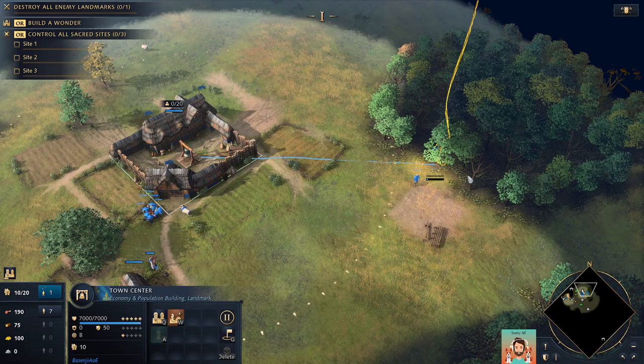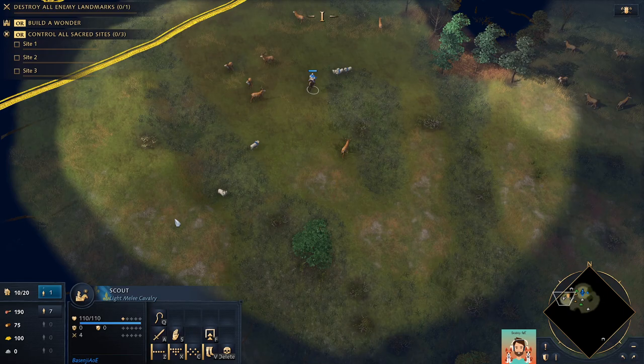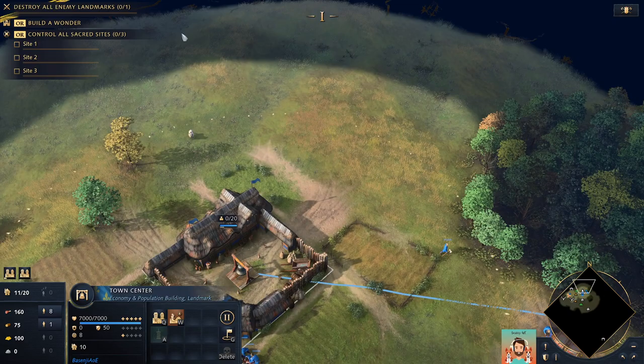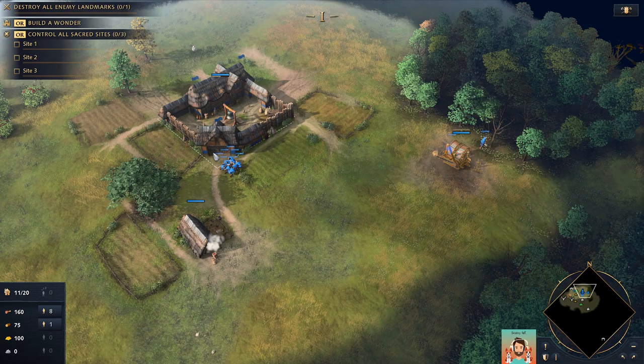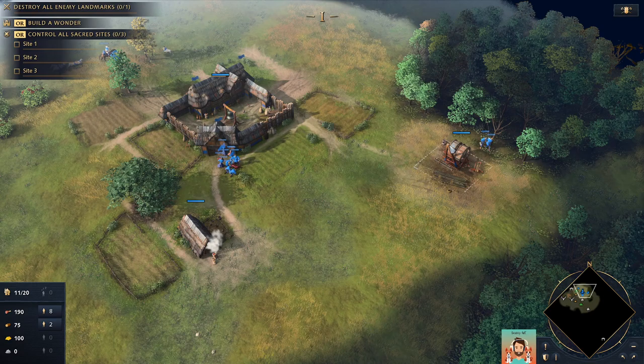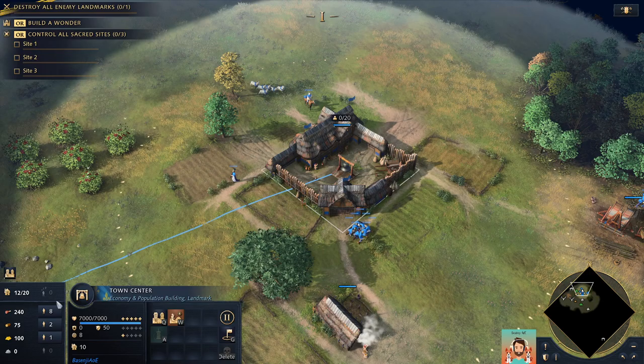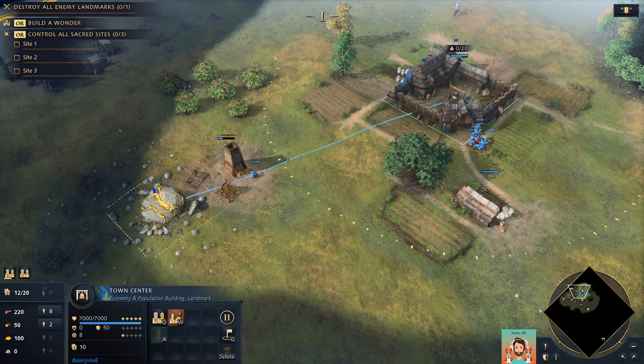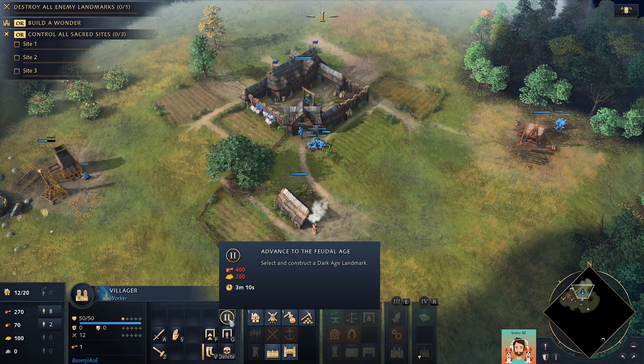I'm still getting tips because it's one of my first games here, but having played the series before it's easy to understand what's going on. I've got two villagers going, I've built the house. Now I need to get the next ones on gold — why am I on gold so early? I've got eight on food, which means 200 per minute, and I've got enough on wood to get my houses and economic buildings.